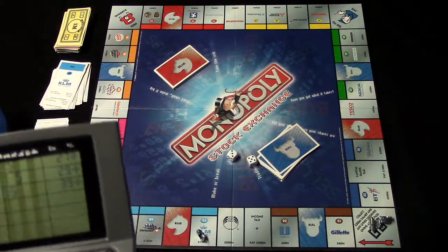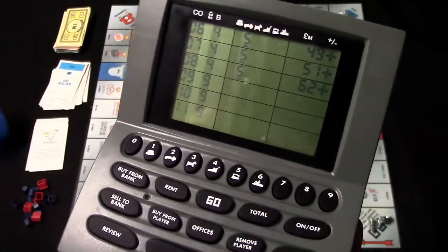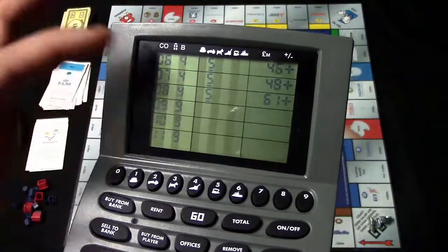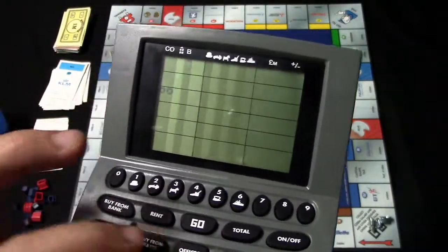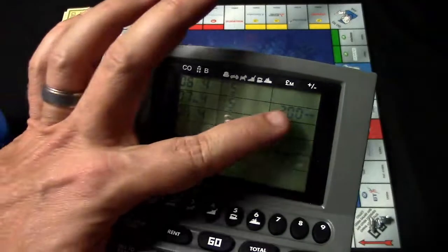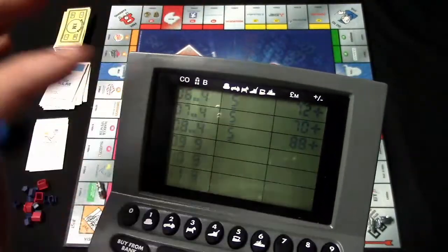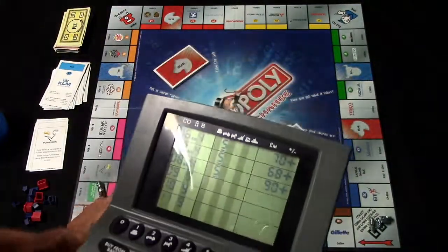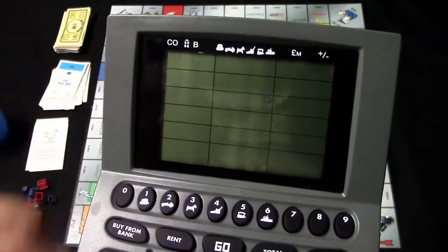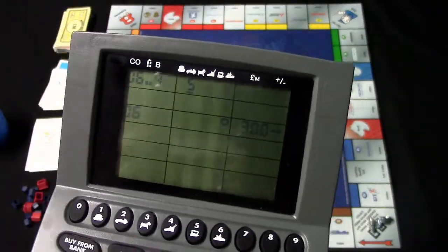Let's say the car has the presidency cards for three companies of the same color, giving him a monopoly. He now has the option to buy offices to increase both rent and share prices. To build, hit 'offices,' select the company number, and choose how many offices to build. The unit confirms the price and you can see the stock price rise accordingly. When another player lands on a company with offices — say property number six — the rent owed is now 300 million pounds, showing how significantly the amount has increased.